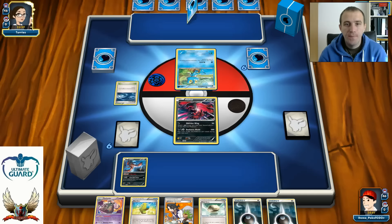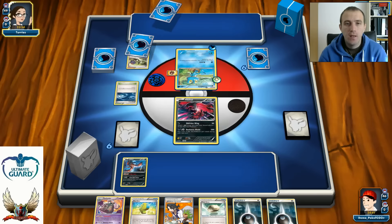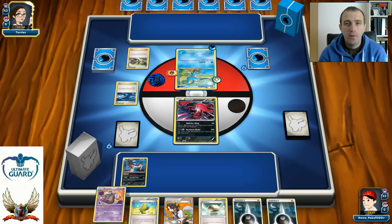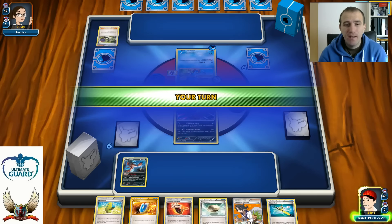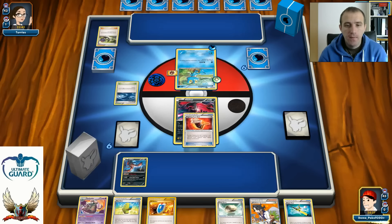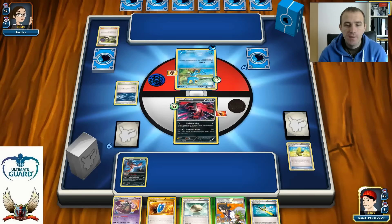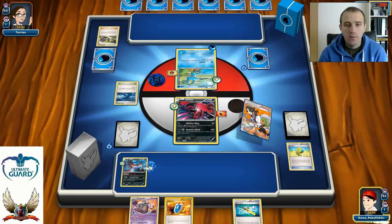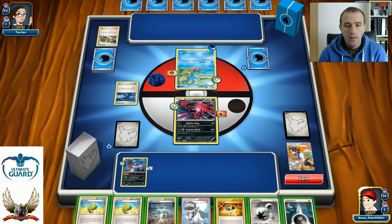There's a Rough Seas on turn one, which I love to see. He wasn't able to find his Trainer of choice — he started with Froakie, which isn't too bad. I play a Fighting Fury Belt, then a Max Elixir just before Sycamore. I'll attach a Float Stone because once I get Trubbish into play I'll definitely want that retreat option.